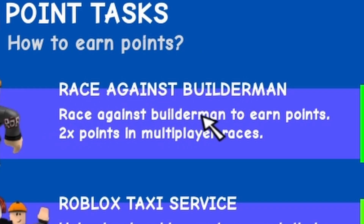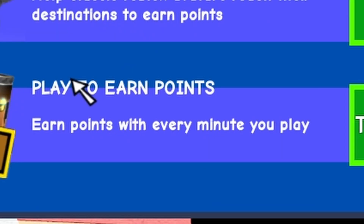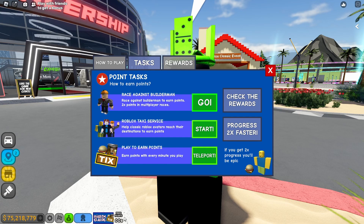How to earn points: race against Builder Man to earn points, two times points in multiplied races. Roblox Taxi Service — help classic Roblox avatars reach their destination to earn points. Play to earn points — earn points with every minute you play.